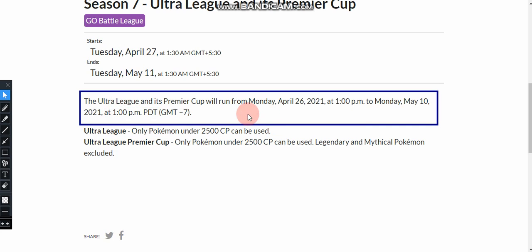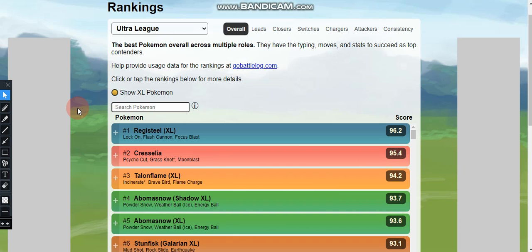Now let's get into the best Pokémon you can use in the Ultra League. Here is a list of the top 10. The number one Pokémon is Registeel in the XL form with the movesets Lock-On, Flash Cannon, and Focus Blast. At number two, we have Cresselia with Psycho Cut, Grass Knot (a legacy move), and Moonblast.